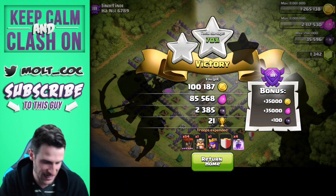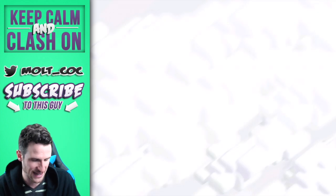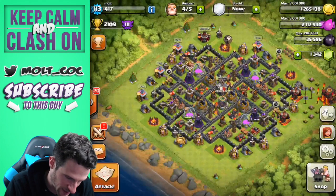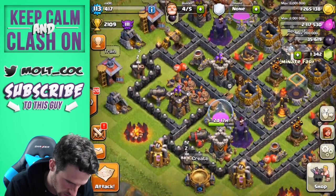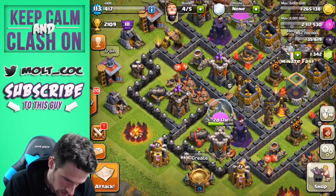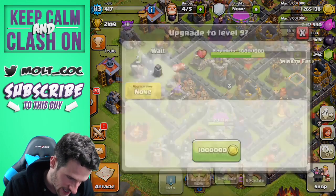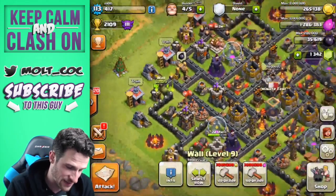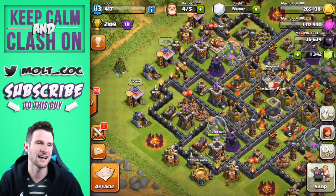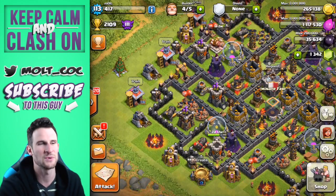Let's go ahead and return home and spend some of this. Let's upgrade a wall — we'll upgrade this corner one right here, and let's upgrade one with elixir as well — we'll upgrade this one right here. And that is going to be it for this episode guys.